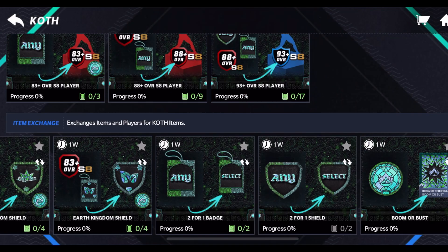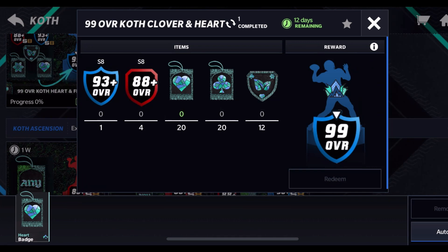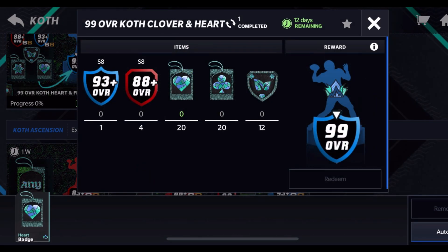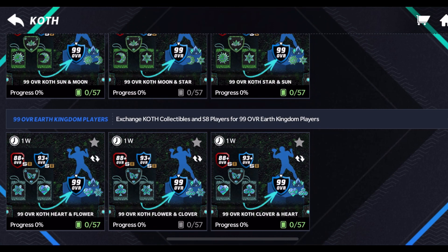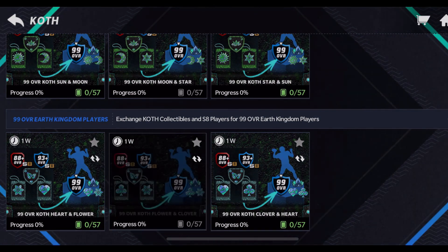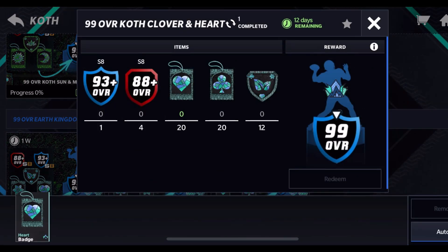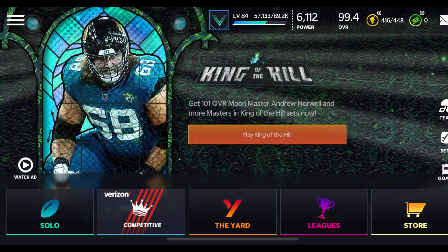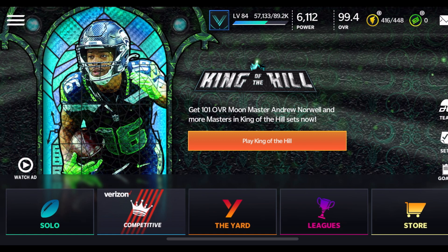All you need is three badges and a 183-plus to get yourself a shield, then a 93-plus. You need 12 more specific shields — it's very specific: you only need the Earth Kingdom shield for the bottom three sets and the Sky Kingdom shield for the first three sets. Make sure to check what kind of player it is before you complete a random one. That's how to get a 99 overall every single day! If you have questions, leave them in the comments below. Please subscribe and like if you're new — I'll see you guys in the next one!